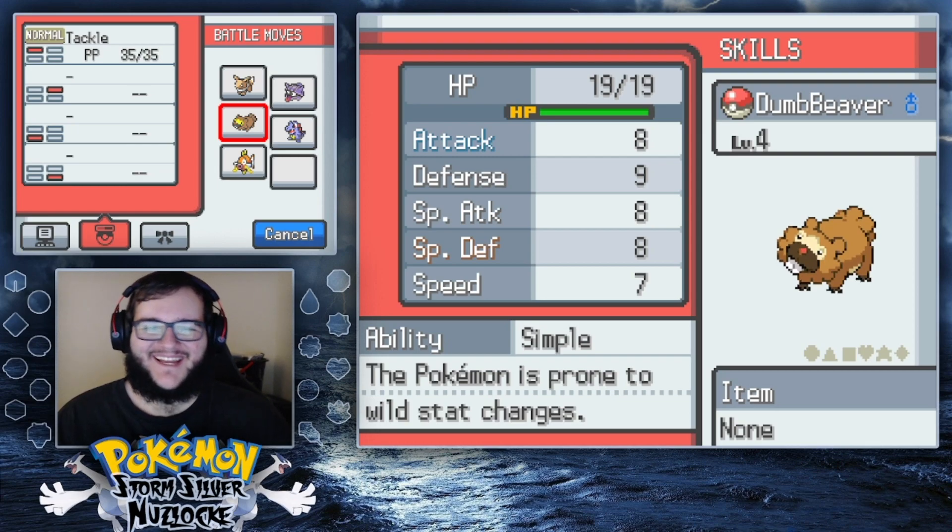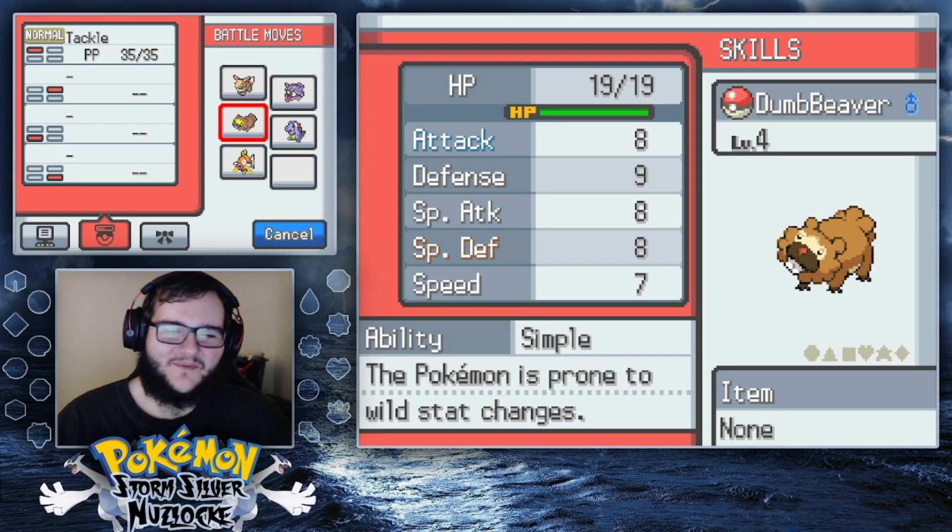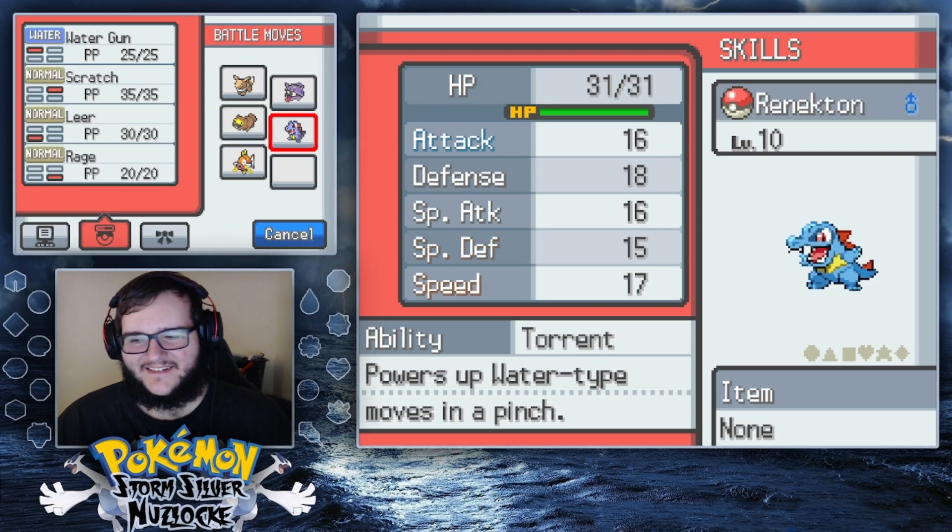Then we have Dumb Beaver the Bidoof, which has Rock Smash and is level 4. It's a simple Bidoof, which is awesome, though it has a lowered Attack stat, which kind of sucks, but it is what it is.